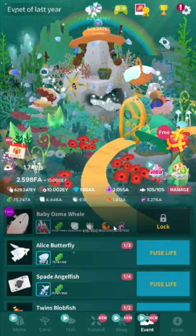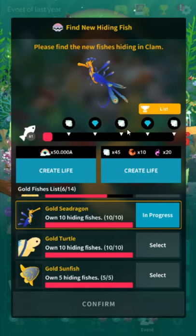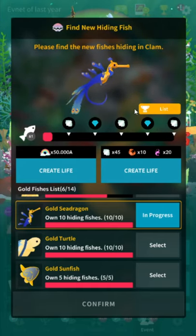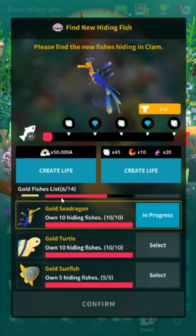If you struggle getting event currency to make golden fish, check out my macro video — just search 'tap-tap macro' and you'll find it. I show you how to set up a macro in NoxPlayer, which is what this is, by the way. That's the best way to get currency for this kind of stuff.